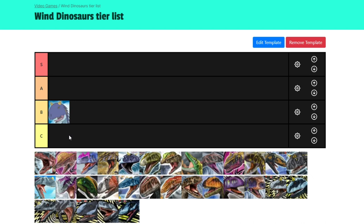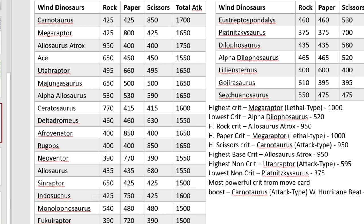Now for the one that will probably be controversial: the Allosaurus Atrox. Allosaurus Atrox is actually interesting because it has the highest base damage out of all the dinosaurs in this game — well, except for Surrophagonax, which has 960 crit. But Surrophagonax is super attack type, and its super attack type printing was the only version of it, so it's one of those you can choose to count or not. I choose not to count it because its crit gets boosted by its battle type, even though it is the only printing.